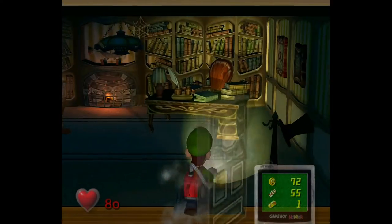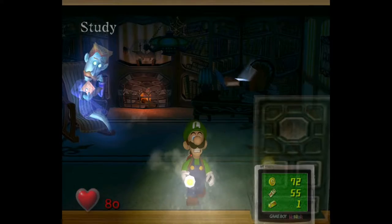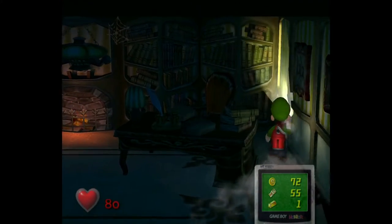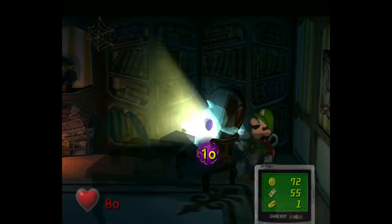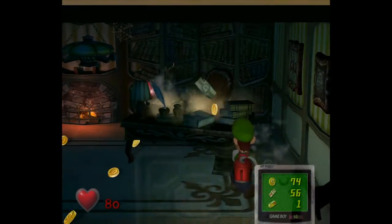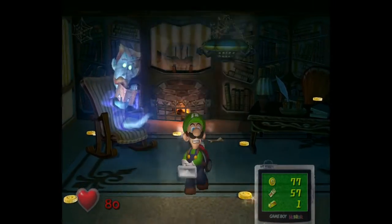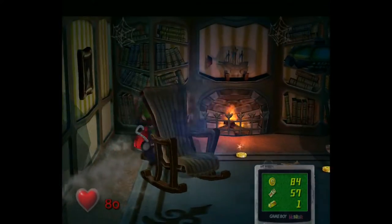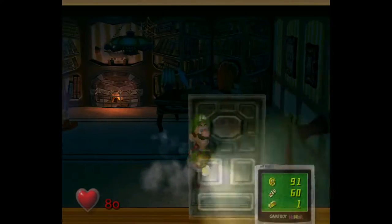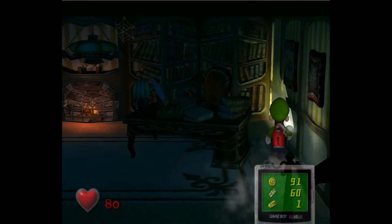Now we want to head into the study, and right over here is Neville, our first boss ghost. First, we shake this chair and we get a speedy spirit. Be careful, because he can sometimes mess you up. We get a ruby, our first gemstone. Basically those give you a bunch of money, so you want to collect those. You'll usually find them either inside of chests, or you could also find them in speedy spirits and also golden mice.